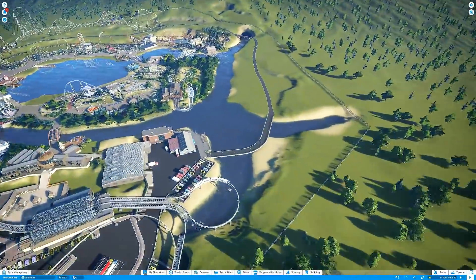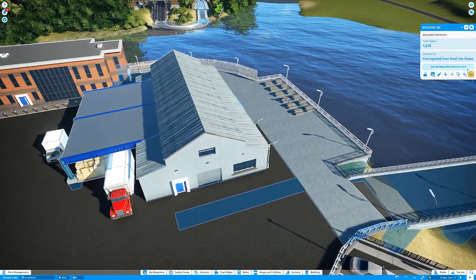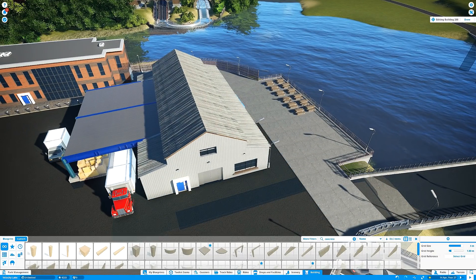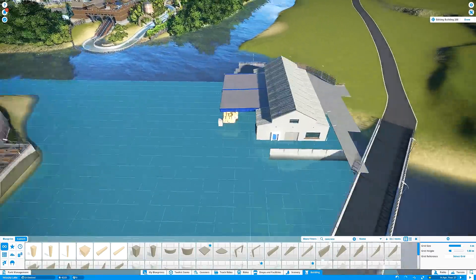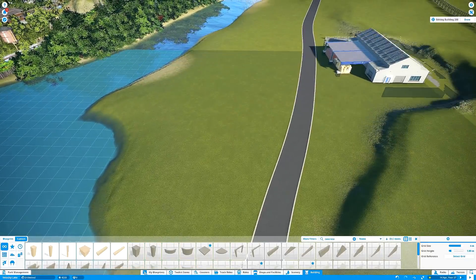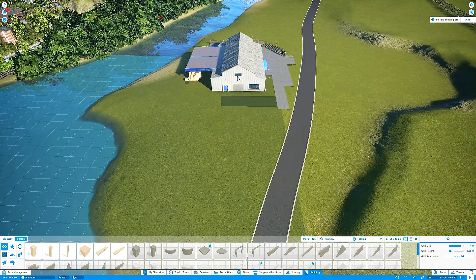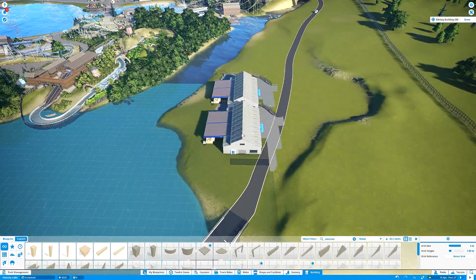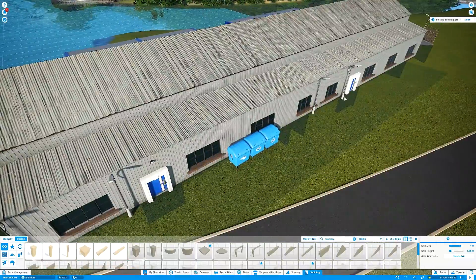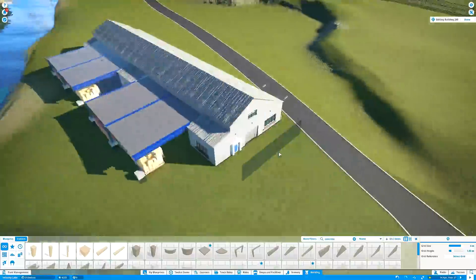Hello everyone and welcome back to another epic installment of Velocity Lake, the Planet Coaster series that I upload to YouTube every Wednesday, in which we construct the theme park Velocity Lake. Here we are at episode 62. Who'd have imagined it would ever go on this long, but here we are nonetheless. As you can see, I've already begun construction of the main central point of today's episode: the expansion of our warehouse district.